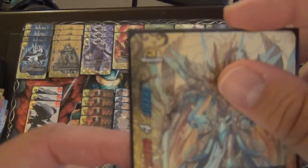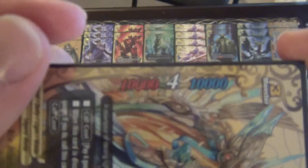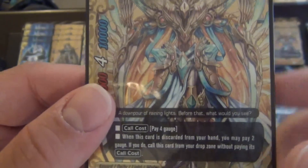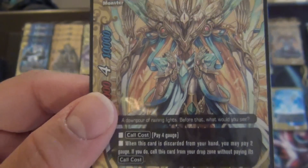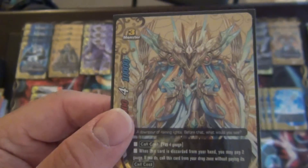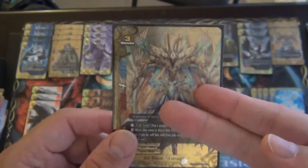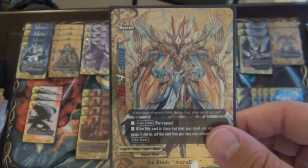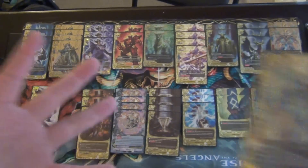We have three copies of the size 3 — 10/4/10 — Ice Blade Astrolux. He has a call cost of 4 gauge. When this card is discarded from your hand, you may pay 2 gauge; if you do, call this card from your drop zone without paying its cast cost. This is kind of the crux of the deck, so much that I kind of regret putting it at 3 — this could be a 4-of very easily and probably very soon. He is the defensive stall of this deck, and this card combined with my very favorite spell card in this deck, Damage Control, is very good.